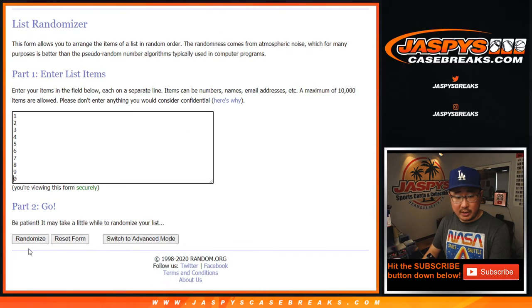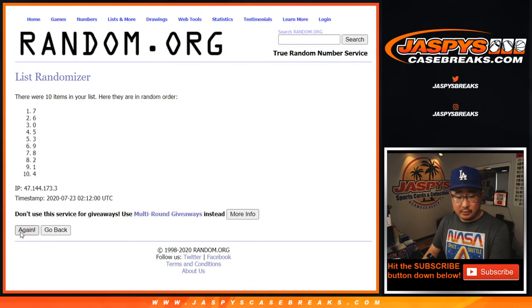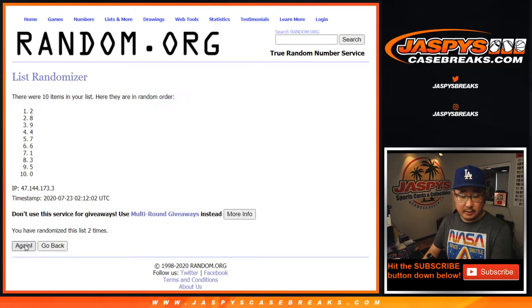Seven times for the numbers. One, two, four, five, six, and seventh and final time. After seven, we've got five down to four.